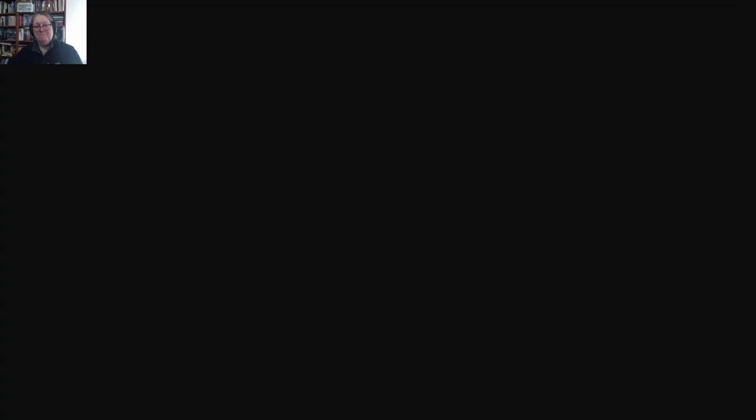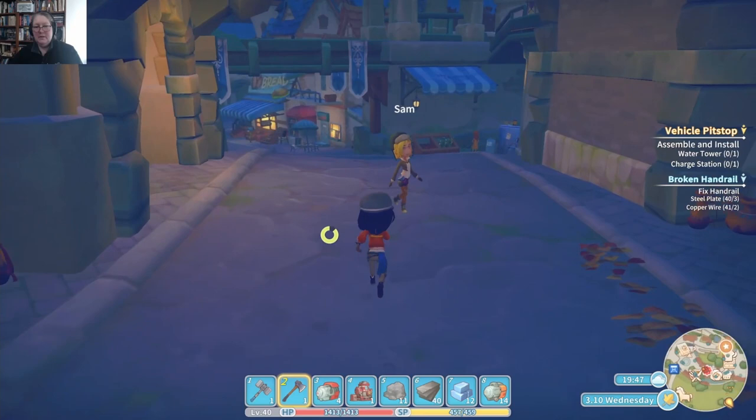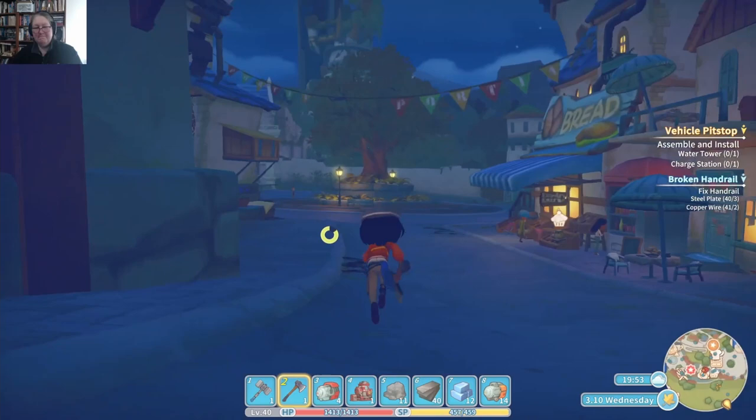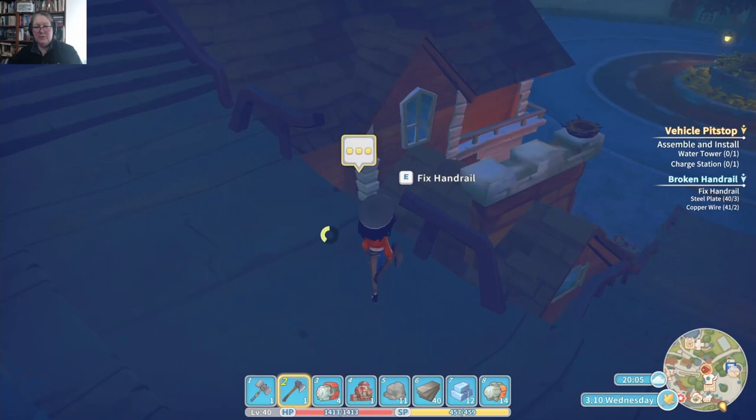Hey Sam! Special salmon fried rice — that's right, I'm supposed to be making fruit salad and special salmon fried rice. I know I'll get my head together one day! Let's go up here and fix the handrail for Dr. Zhu. There we go — this should make the doc happy. Hey Albert — I've got your asteria pots. "Oh, how thoughtful of you, I really like it!"